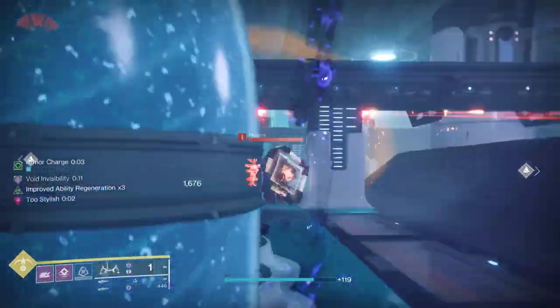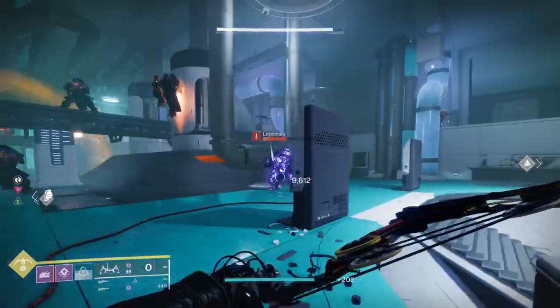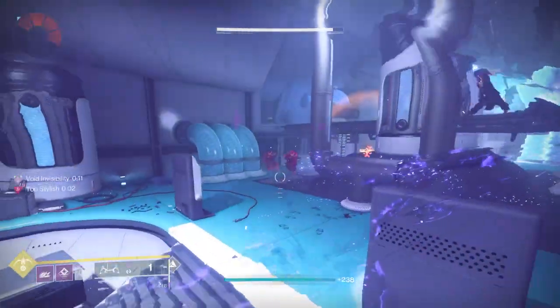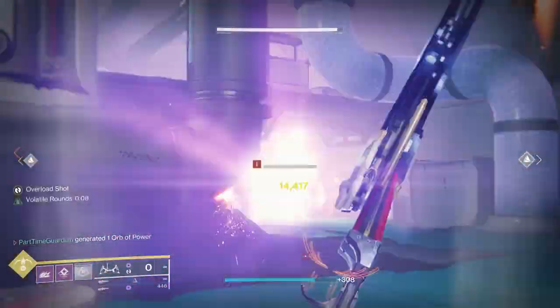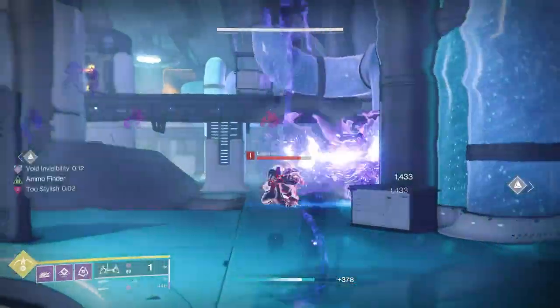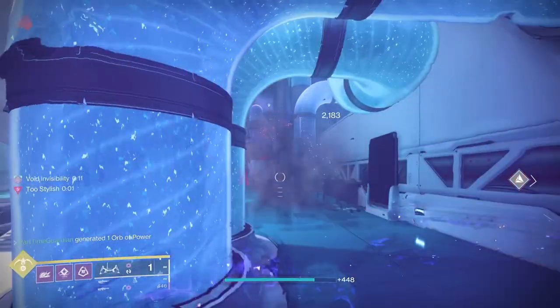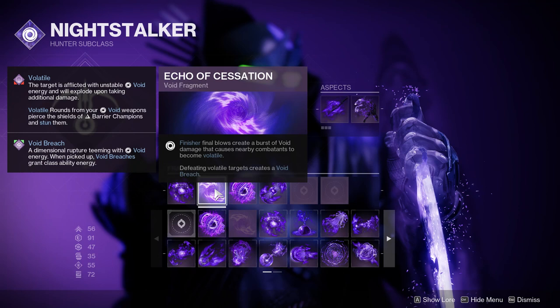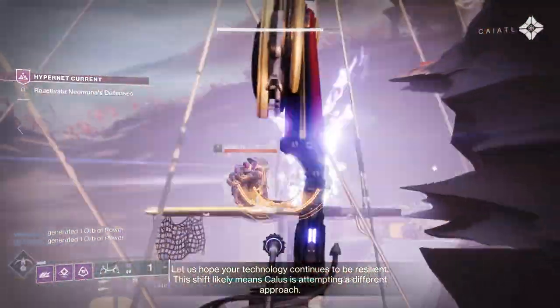I'm going to be using Echo of Expulsion: Void ability final blows cause targets to explode. There's going to be a lot of synergy with Void in this build, and since Bungie has changed the meta to let you go deep into a monochromatic build, I'm going to go really hard into it — so my Void ability blows are going to explode targets. I'm also going to use Echo of Cessation: finisher final blows create a burst of Void damage that causes nearby combatants to become volatile. Volatile is important because when you kill volatile targets, they explode.